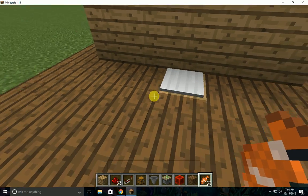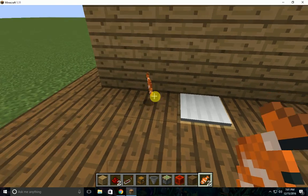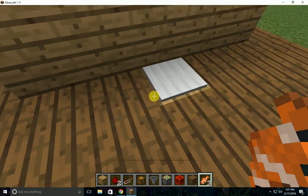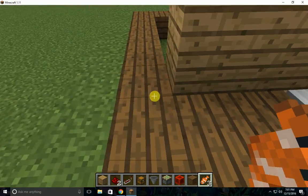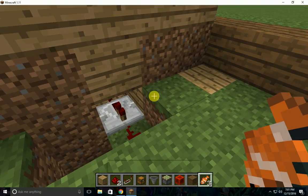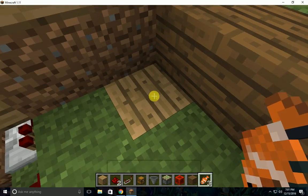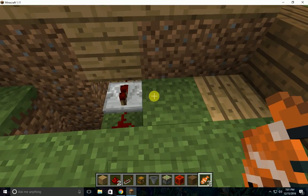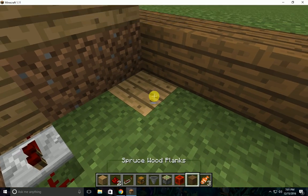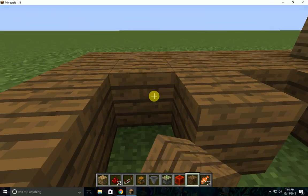Now, if you test it out, you can throw something down here, pick it back up, and it should appear right there. So now you need to decorate this place. Make sure that you fill all of this in, or else it'll pop up in front of the redstone signal. You have to make sure that everything is filled in, or this won't work.